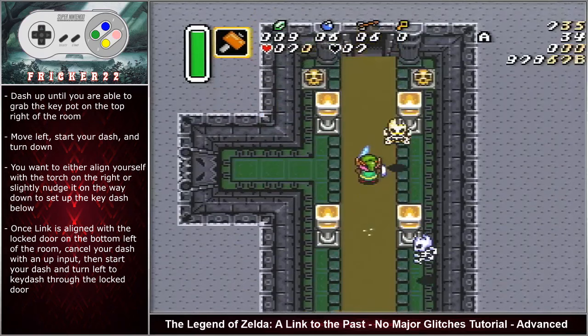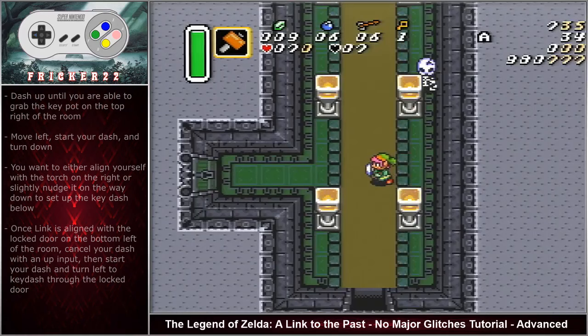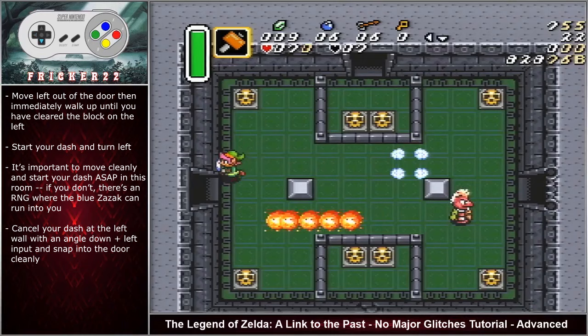Dash up until you are able to grab the key pot on the top right of the room. Move left then start your dash and turn down. You want to either align yourself with the torch on the right or slightly nudge it on the way down to set up for the key dash below. Once Link is aligned with the locked door on the bottom left of the room, cancel your dash with an up input, then start your dash and turn left to dash through the doorway. Move left out of the door then immediately walk up until you have cleared the block on the left. Start your dash and then turn left. It's important to move cleanly and start your dash as soon as possible in this room. If you don't, there's an RNG where the blue zazak can run into you. Cancel your dash at the left wall with an angle down left input and then snap into the door cleanly.